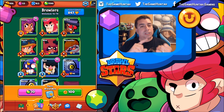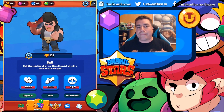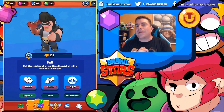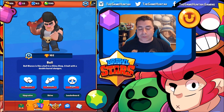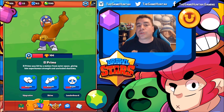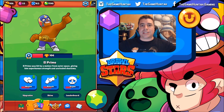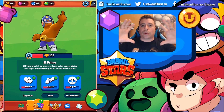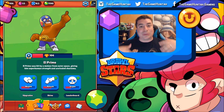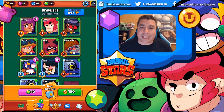My favorite brawlers for this mode: Shelly is number one — miss shotgun, you cannot go wrong with her. The other one is Bull, because it's close combat and in Showdown there are a lot of tiny tight places, so you need something that can deliver a big push. But the one you're going to see all the time is El Primo, and I hope the developers do something about it. The other characters are at a complete disadvantage because the map gets surrounded by poison and gets smaller and smaller, so close-range characters like Primo and Bull have more advantage with higher hit points and big damage.